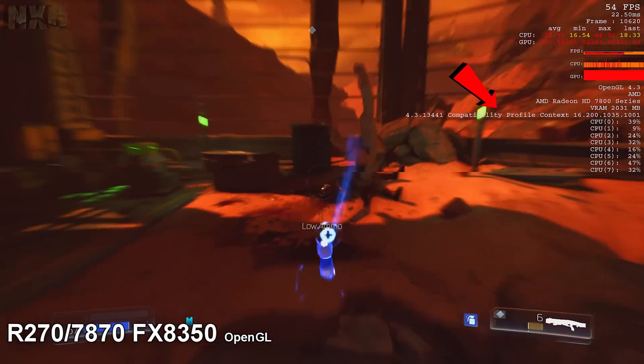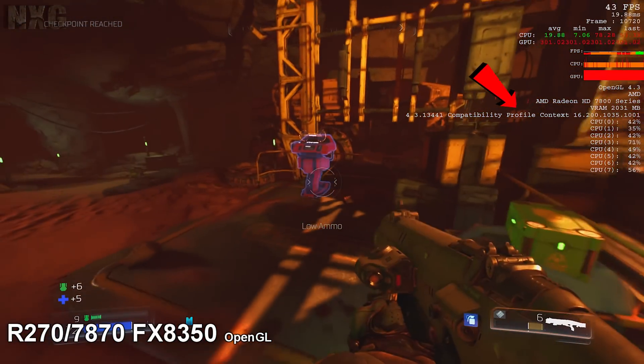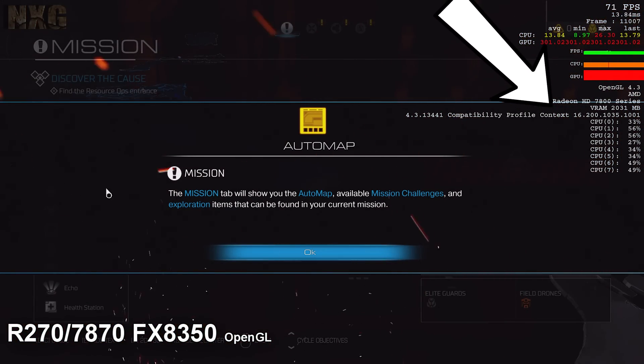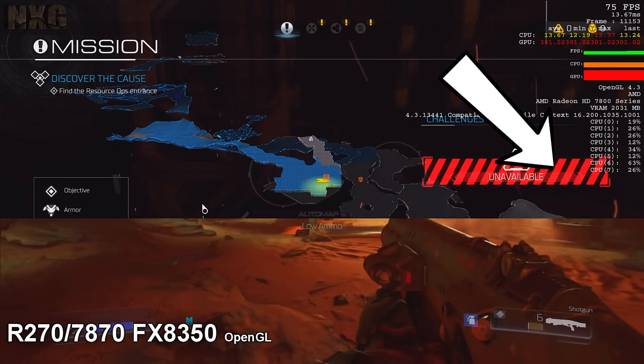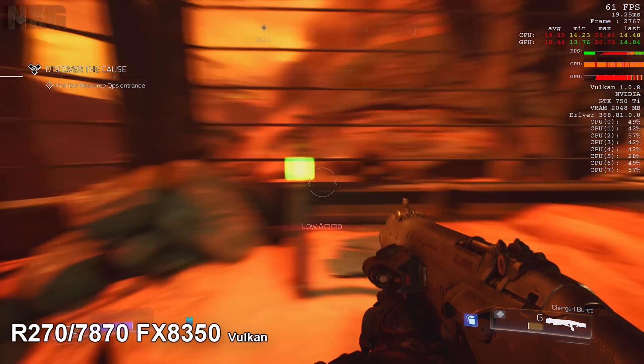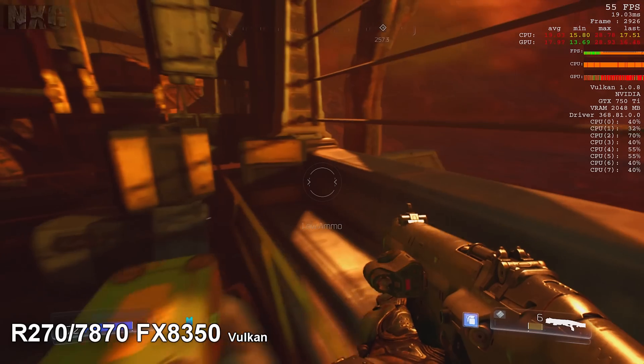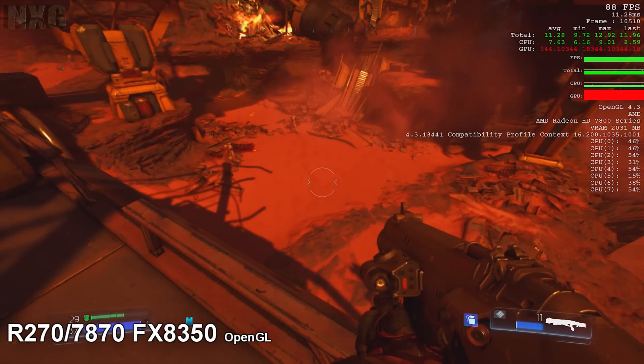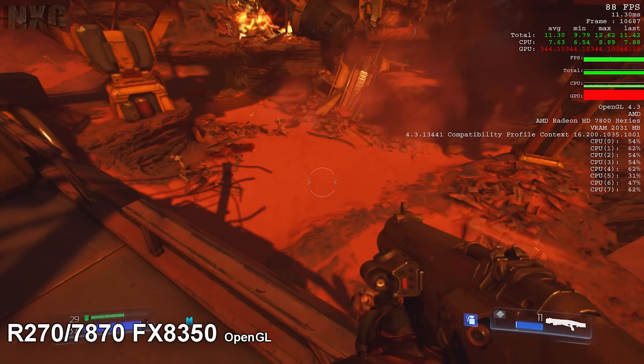The first problem I had is once I'd run the 750Ti in the same machine and then moved to Vulkan on the AMD card, I could no longer see the AMD card in Vulkan. The API would not switch over and pick up my 7870 card, even though that is the one rendering all the action on screen. This theory is borne out slightly by the results of my tests here.